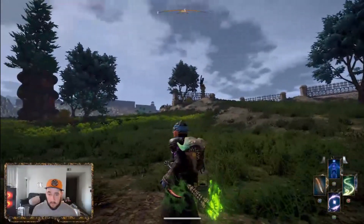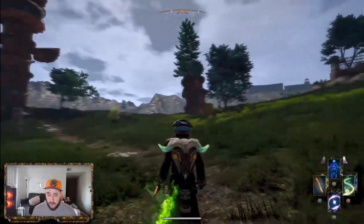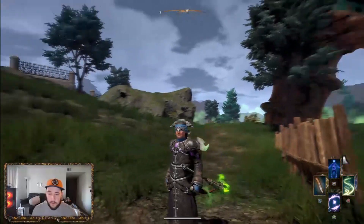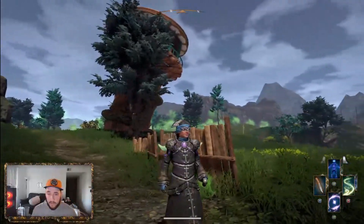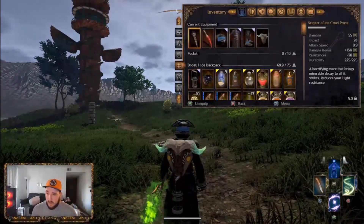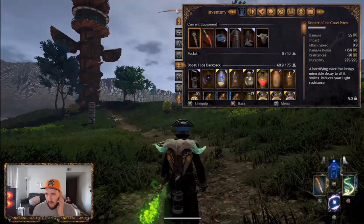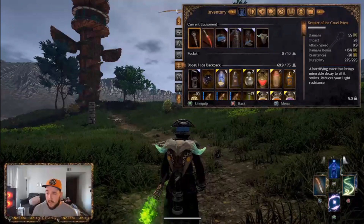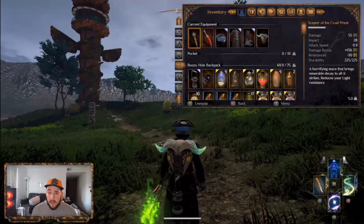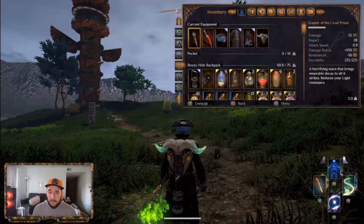Hey, what's up guys? We're back with another build for Outward, and this one is my Blood Mage build. It's basically built around the Scepter of the Cruel Priest, which is entirely decay damage and gives you a bonus to your decay damage. It does quite a lot, especially once you get all of your buffs activated.